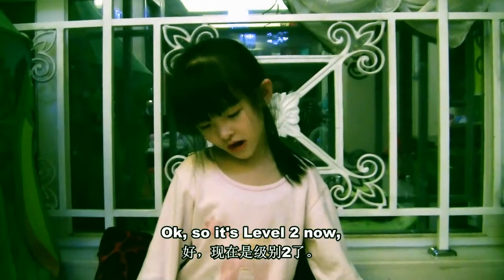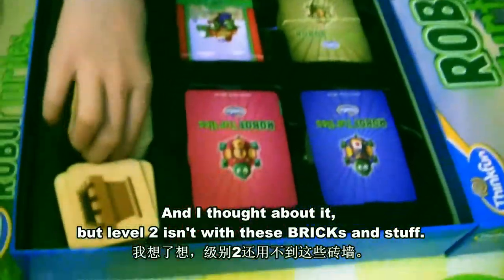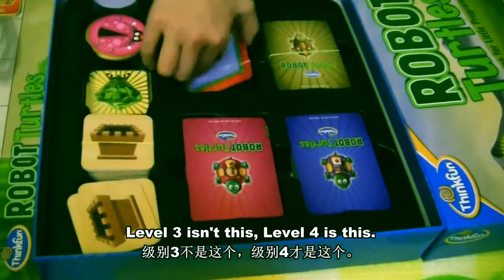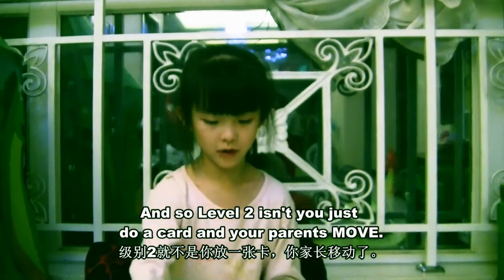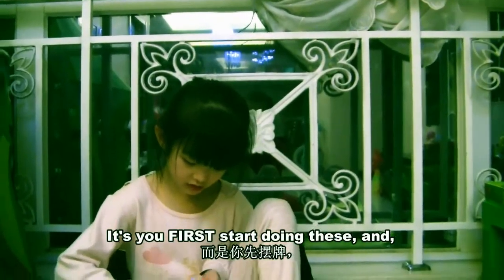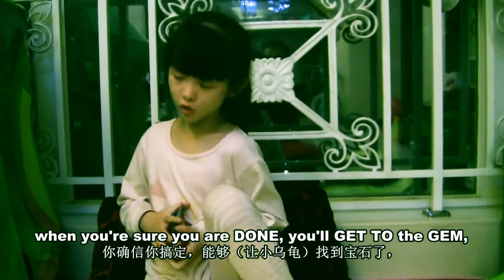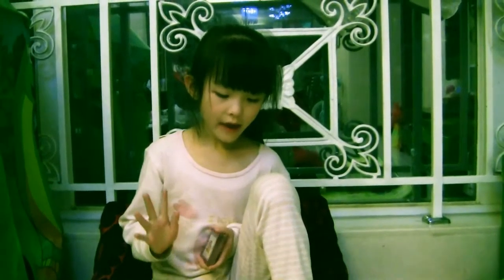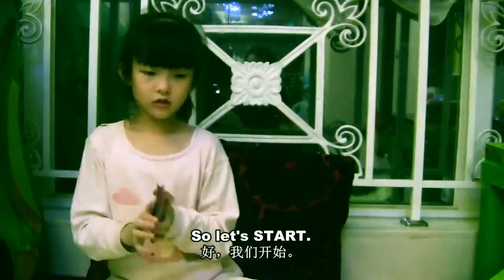Okay so it's level two now. Level two isn't with these bricks - that's later on level three and level four. Level two is just where you do a card and your parent moves it. When you are sure you are done, you will get to the gem. You say run program and your parent moves, following the instructions for the robot turtle right here. So let's start.